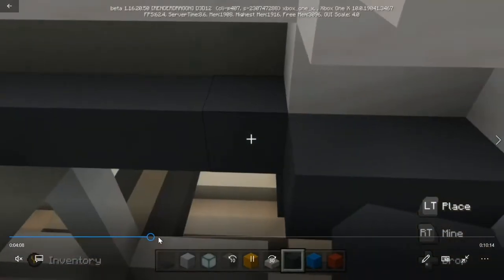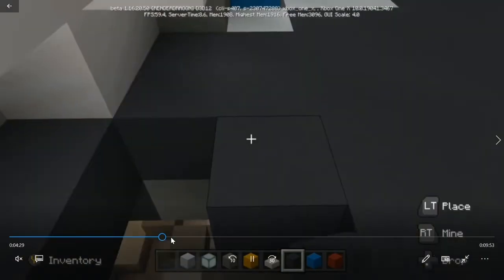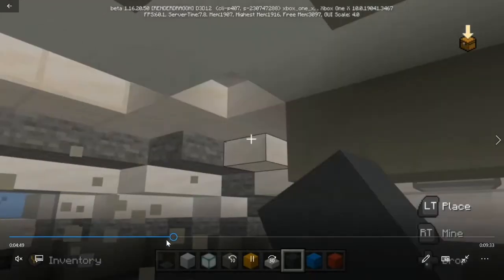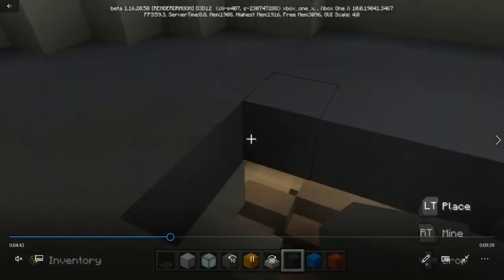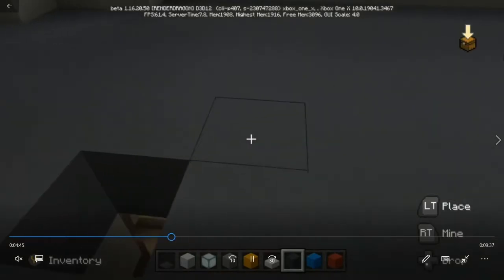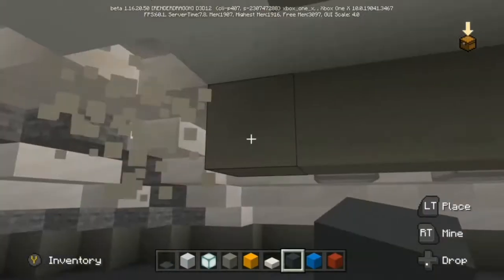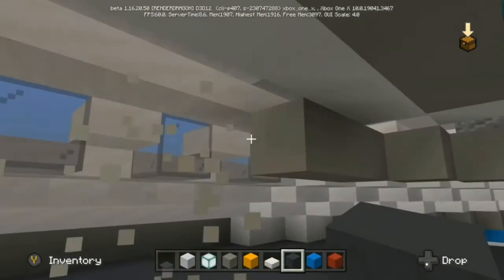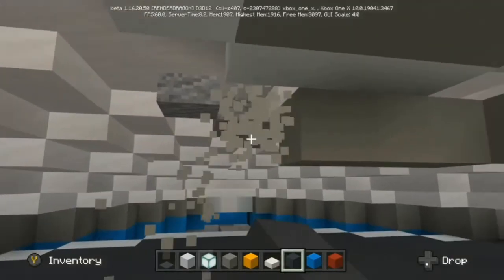You guys can go ahead and do the same thing — we're almost caught up. So we have our flooring in, and now above us we have a gray line hanging down. We're going to delete that and get rid of that access — we don't need it.